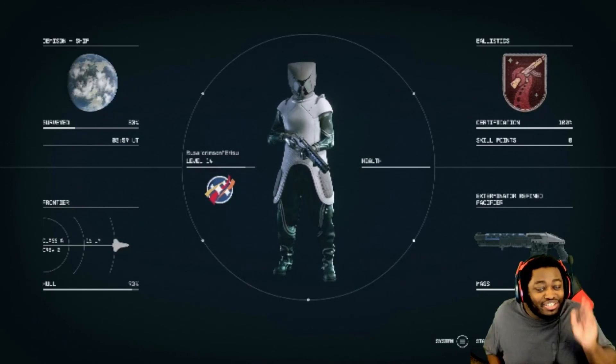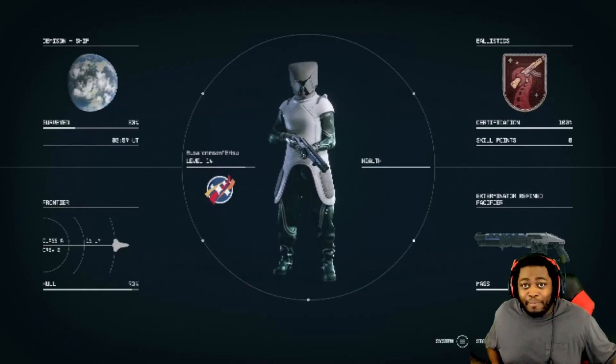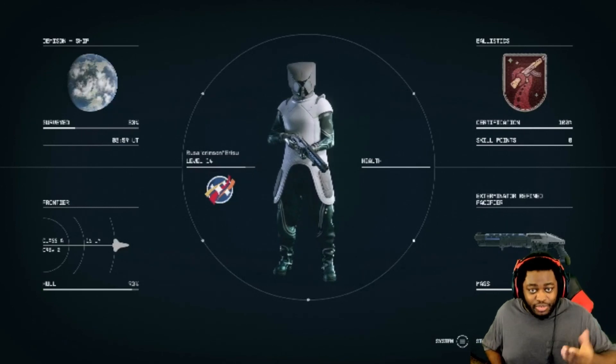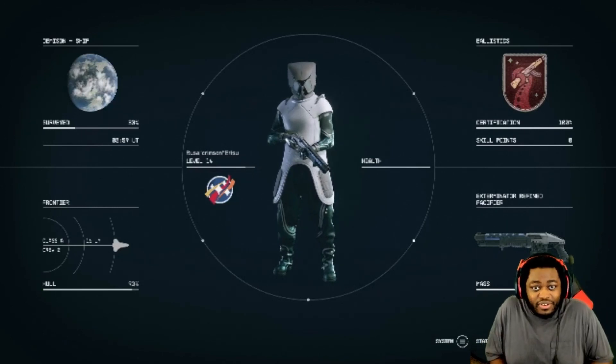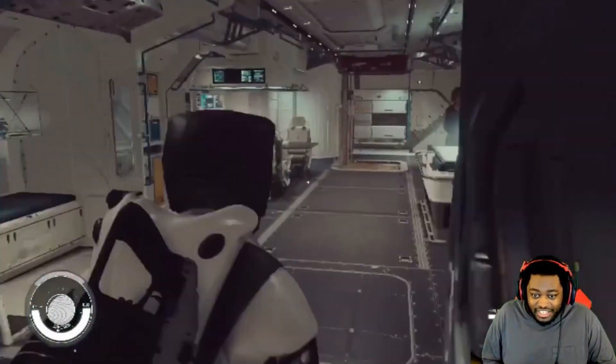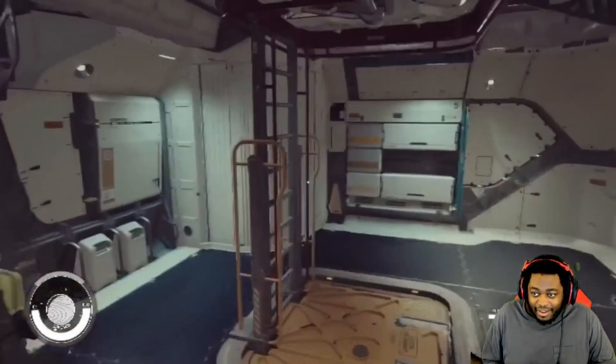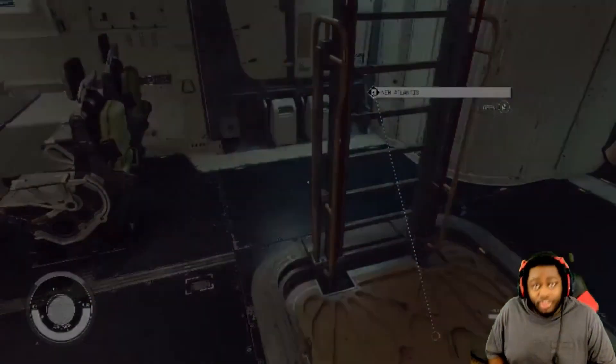The side mission includes her son trying to take up the mantle of the Mantis, but she didn't take into account that the son died immediately. So it's up to us to find out the mysteries of the Mantis, and once you go through the trials, you acquire not only a legitimate bat cave — like legit — with your own robot butler, but you have this suit, and you have your own ship, another ship. So not only do I have my Frontier, I also have another, which I'll show off now.